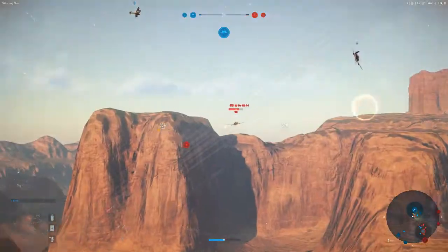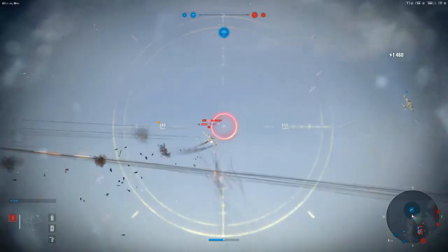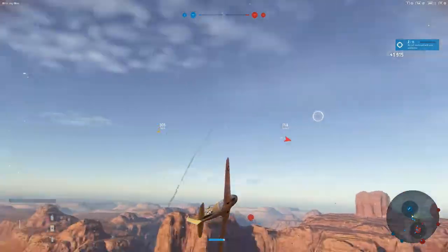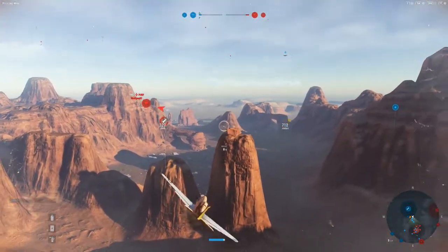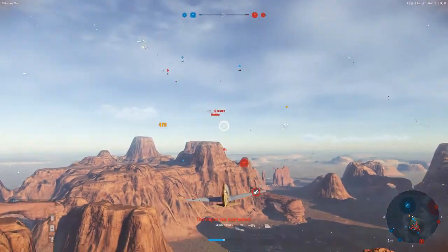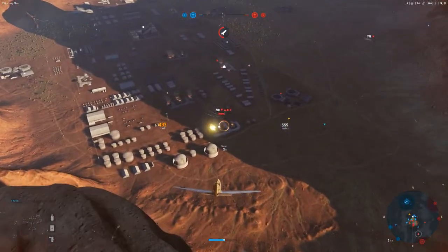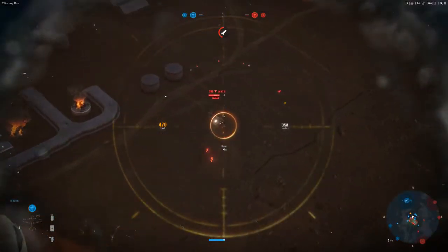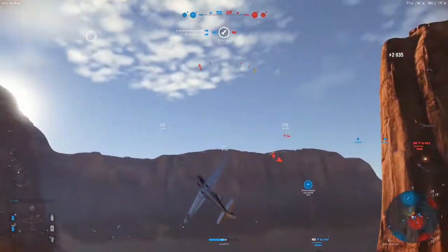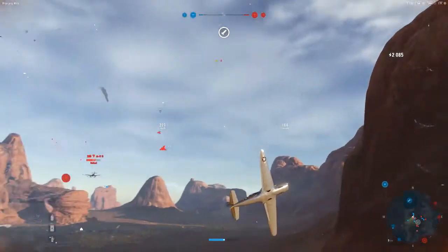They're about to take that rocket base after all that work we put in here. It's a good melting pot — it'll let us kill them. They come in to defend it, we'll just go in and cane them. Got to take out these attackers down here — there's a Stuka and a Henschel. Stuka dies first. We've got Japanese — I'm going to try and deal with him first before he becomes a problem.